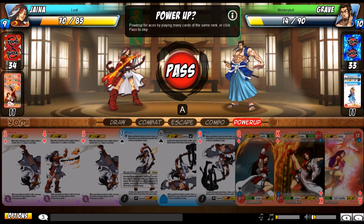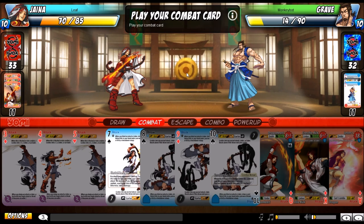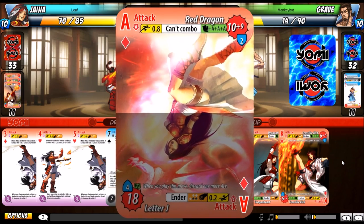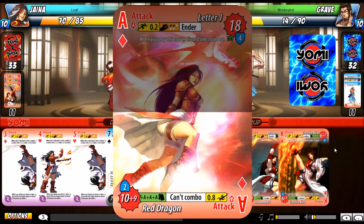I have a draw ability — after the draw phase, you can play an ability to pass. One ability knocks down opponents on standup: you can't play Aces this turn, but if you hit the opponent this combat, you search your deck or discard pile for two Aces — otherwise it takes 7 damage. I also have Smoldering Embers: whenever the opponent dodges while this card is in play, they take 2 damage. My Ace card has one side I can play by itself that combos into other Aces, and another side requiring two Aces — that one does 18 and it's an Ender.